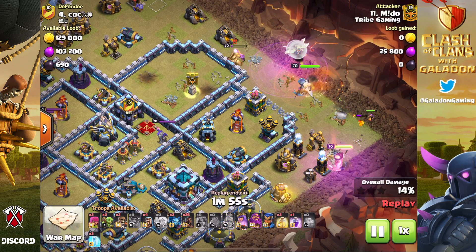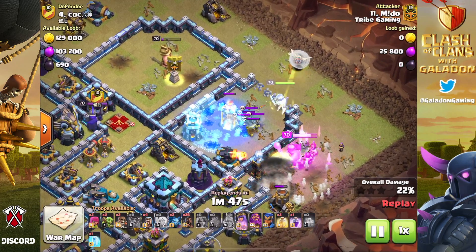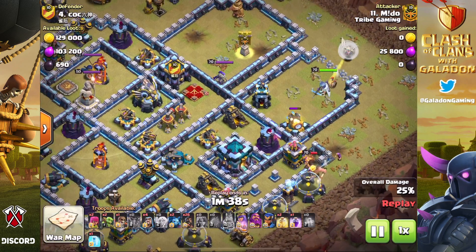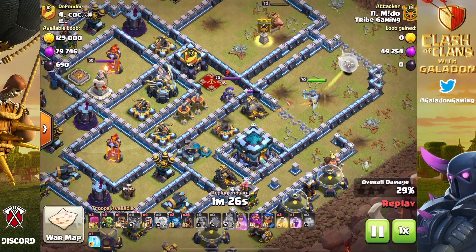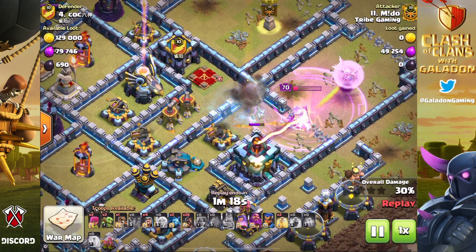A beautifully placed poison spell gets the archer queen through the clan castle troops. There goes the wall breaker blasting that open — that's where the queen is going to path. But notice where the defending barbarian king is — that enclosure is now empty. That means another wall breaker sent in will not head toward those walls. Watch this — right there, the 300 IQ super wall breaker going all the way down. Mido knows exactly where this wall breaker is going — past the archer queen to the enclosure where the town hall is.